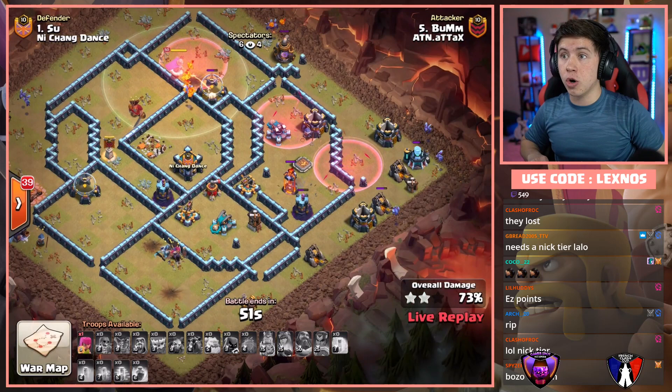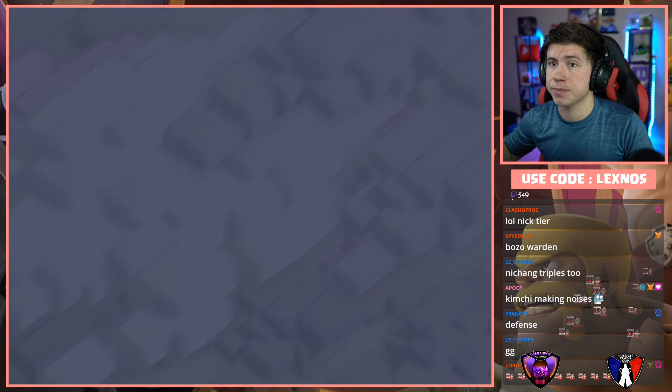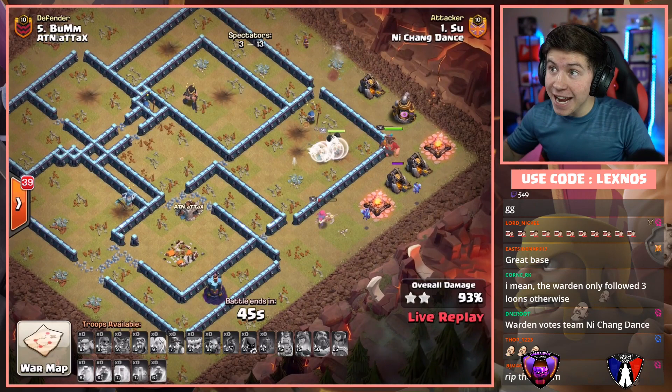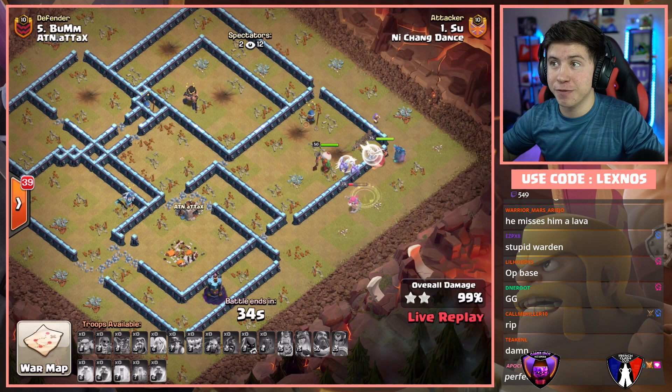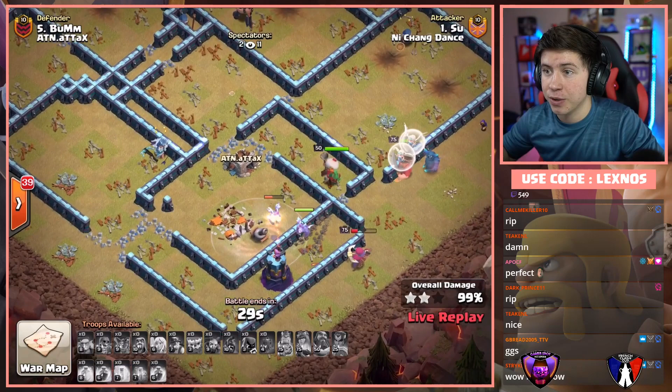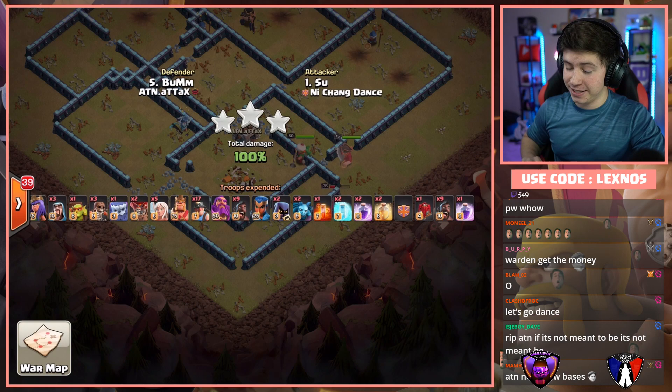Let's go check out their attack. Sue on Boom's base — and it's another triple. Dance with the perfect war against the world champions, guys — showing that Dance are a team to watch out for this year. It was a Queen Charge Hybrid from Dance, and Dance is going to be finishing with 15 stars against ATN's 13. Percentage: 96.4% to 100%. Nishang Dance wins the perfect war!